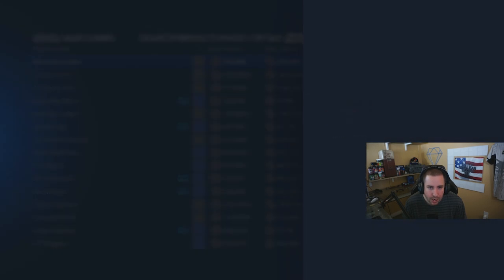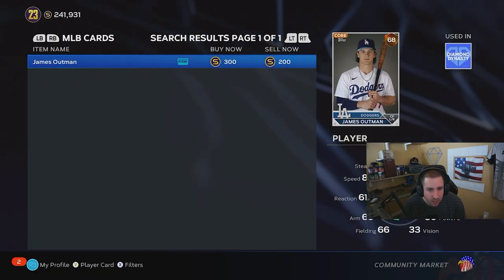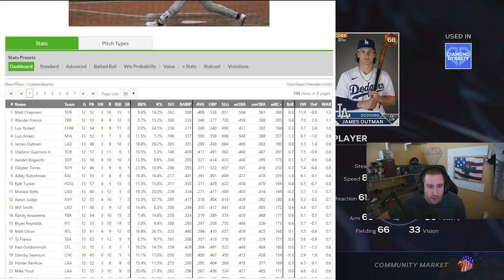Looking at Outman's attributes: contact right, contact left, power right, power left — he's hitting above league average so he can get a boost in power and contact. Maybe not vision as much since he strikes out a lot, but he has been walking quite a bit too. So discipline could go up. Let's look at a few more guys — I might be doing pre-orders on Vladimir Guerrero as well.